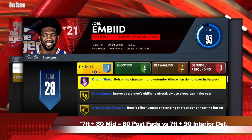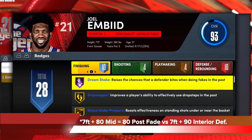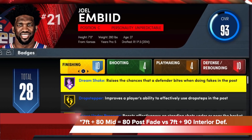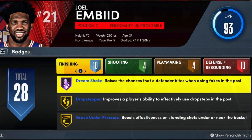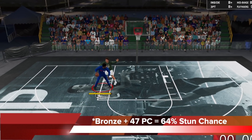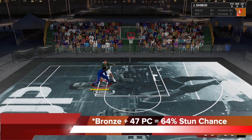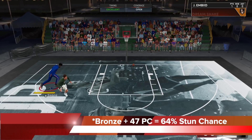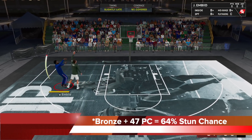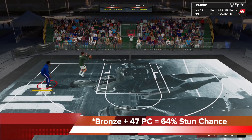For test number 2, we'll be using a 7-foot big man with 80 midrange — so 80 post fade — versus a 7-foot tall defender with 90 interior defense. With that setup, with a bronze Dream Shake and 47 post control, the stun chance ends up being 64%, much lower than what you saw with the weaker defender at 25 interior defense, but 64% stun chance at bronze is still not bad.